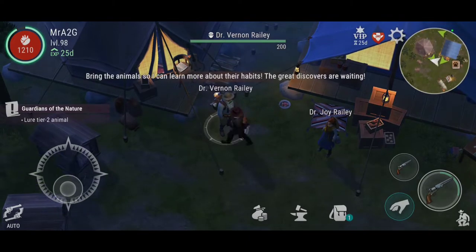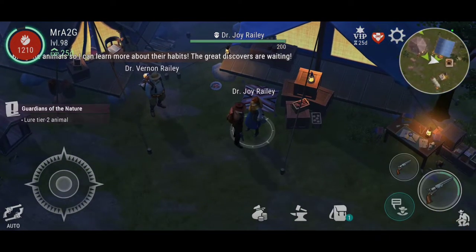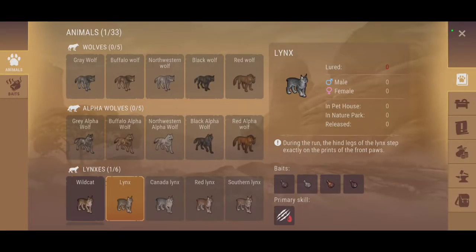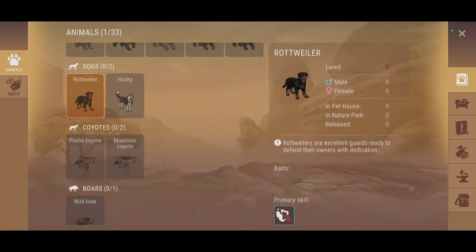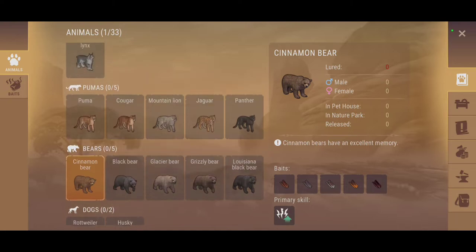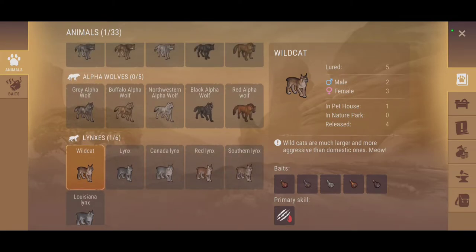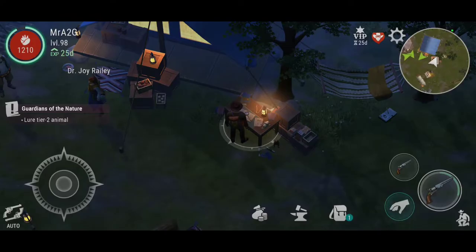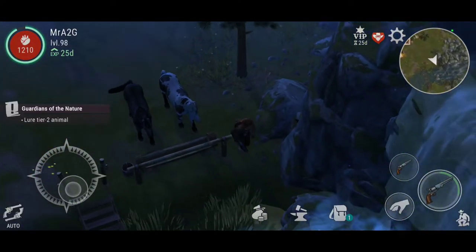So that's telling us to lure a tier 2 animal — that's all we've got to do here. I've got to get myself a lynx — that's the next step. There's bobcats out there, so I don't know if that would actually be the lynx we're after. You've got wildcat, so you would think the next one would be a bobcat, right? We're definitely going to suss that out today. The task is: make a bait using Vernon's formula and check if it works, then bring a tamed animal to the camp.